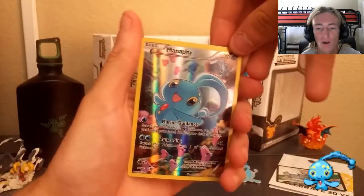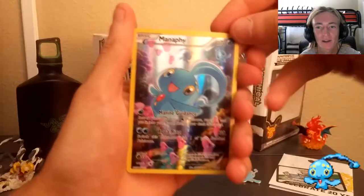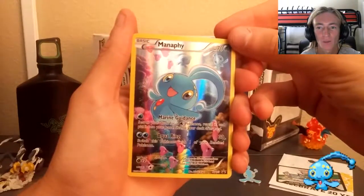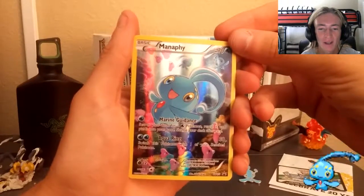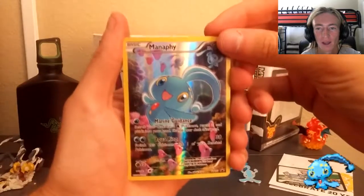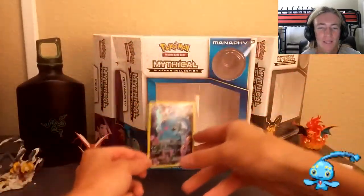The real cool and awesome part of the collection set — the Manaphy Full Art. Cannot wait to use this card in the TCGO realm. Here it is, the Manaphy Full Art card with 70 HP, just like the rest of them. Aquarine as well as Marine Guidance. You've got Love Discs in the background. It is an absolutely amazing looking card.